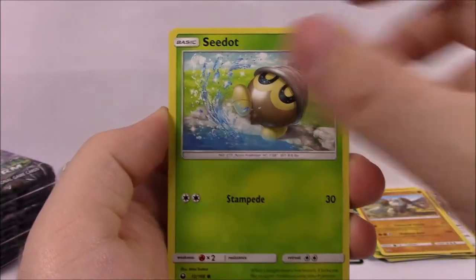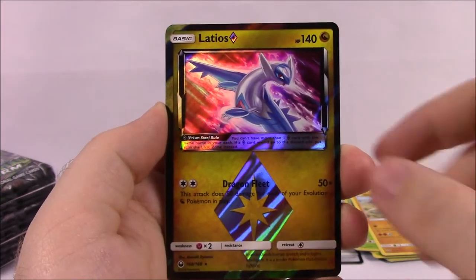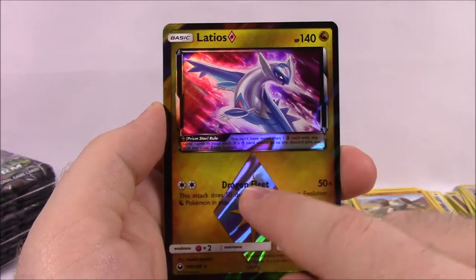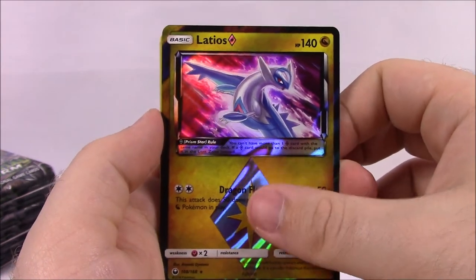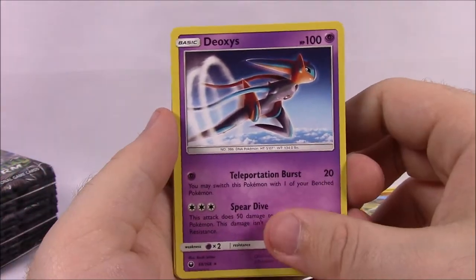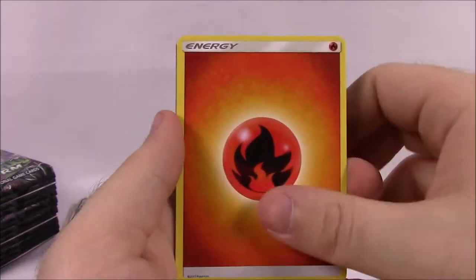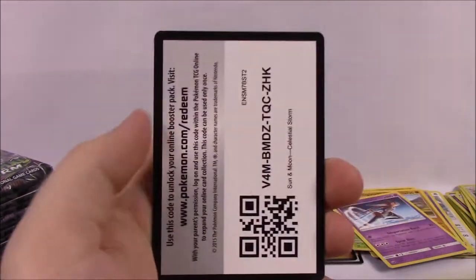Next is Meditite, Seedot, Clamperl, Feebas, Electrike, and a Latios Prism Star — I think this is the one we got last time out of one of the sets, but it's cool that we got that. We'll sit that in the Prism Star pile. Then we got another Deoxys non-holo. Fire Energy, Master Royal Trainer, Minun, Volbeat, and the code.